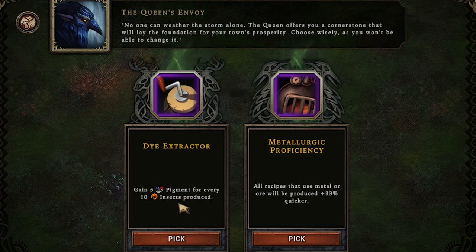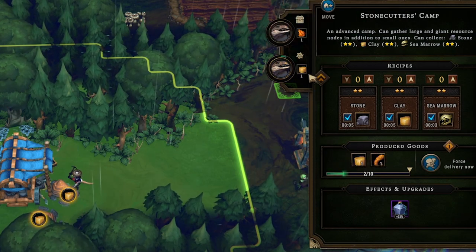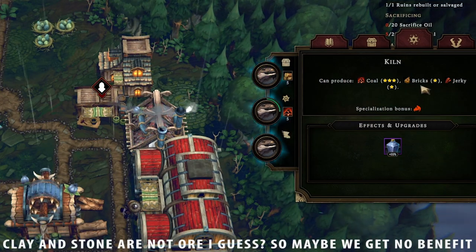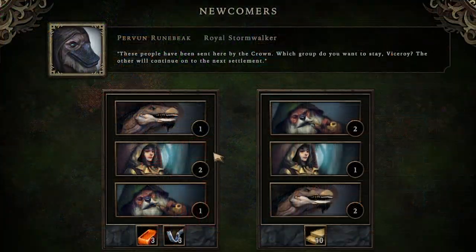We made it through the next storm without much difficulty and got to choose another cornerstone. There's no guarantee we'll be finding many insects on this biome so that one isn't good. The mineral ore production plus 33% will definitely be useful, though I'm not sure exactly what it applies to. I'm not sure if it's applying to the stonecutter camp — it looks like we're collecting clay really fast, but there's no upgrade indicator. Either way we'll find out later. In the meantime, we get some newcomers.